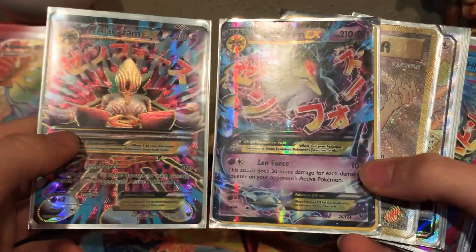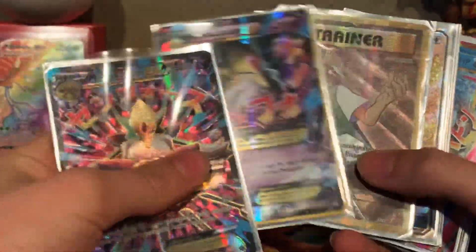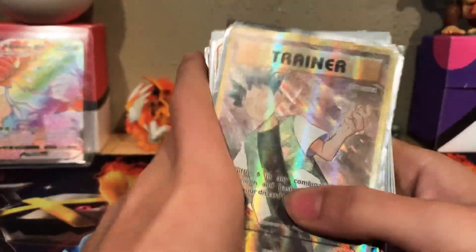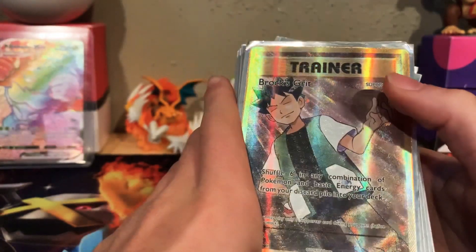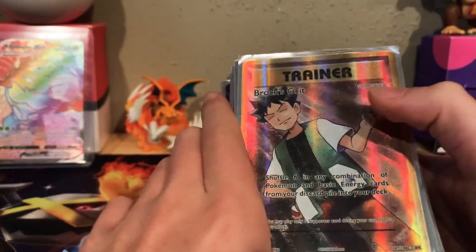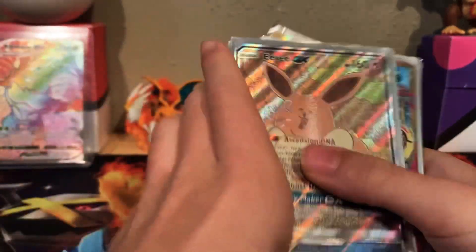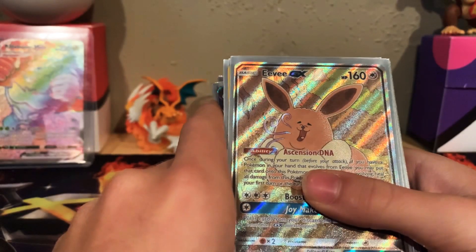This one is also one of my top five favorites out of these. So, Brock's Grit — this is one of my favorite Trainer cards. I love how in Evolutions they did the Base Set reprint. I just love that glare and the brown tones. This one is from the Pikachu and Eevee Collection Box — that's a promo right there.